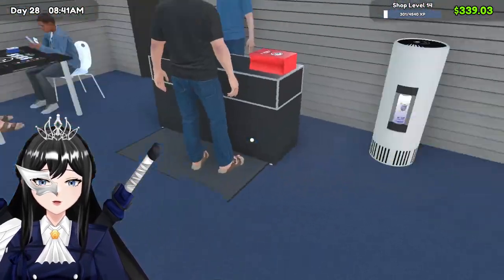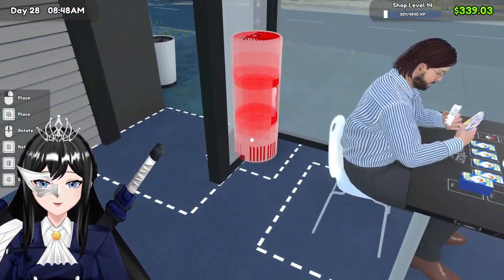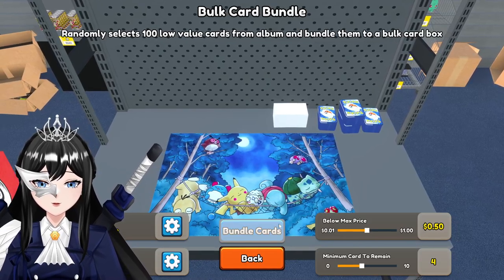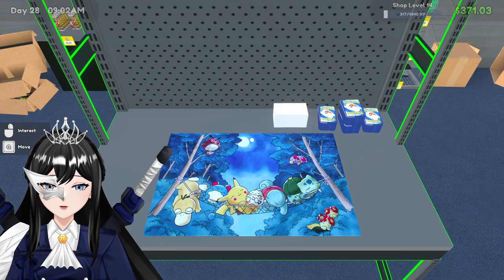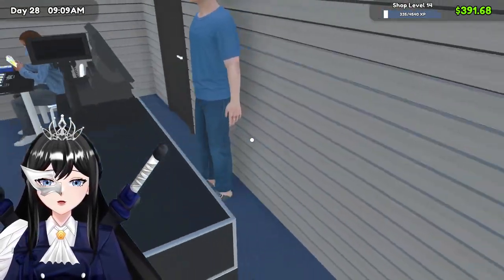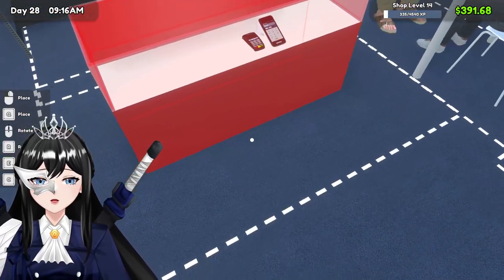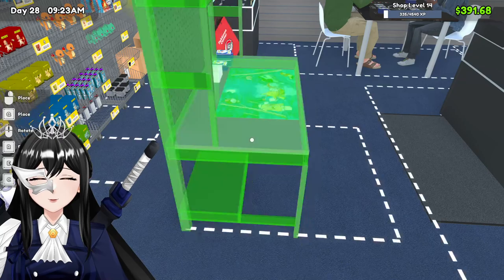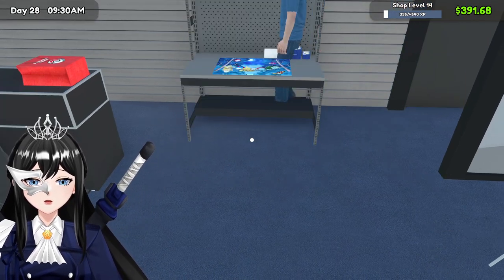I'll put it here first. I want to move this one — let's move it here. The counter can be in the center. This one can be here. Rotate — yes, can be there.